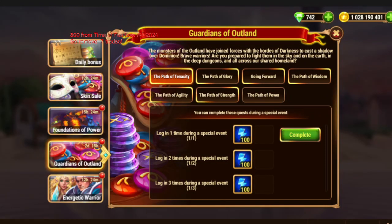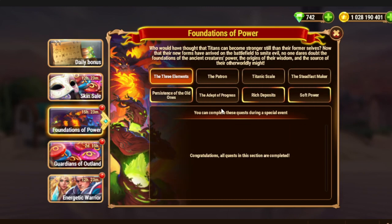Hello everyone, I'm Dragon with you, and today we have many important events to talk about. First of all, we have Guardians of Outland, which is a big event that allows you to boost your heroes. At the same time, Foundations of Power is still on, which is a titan event, so today you can boost both heroes and titans.